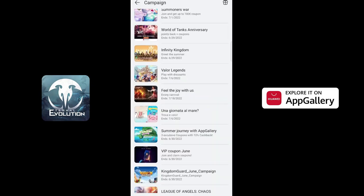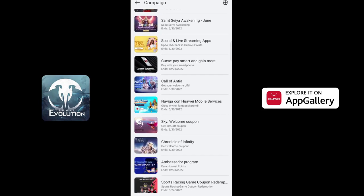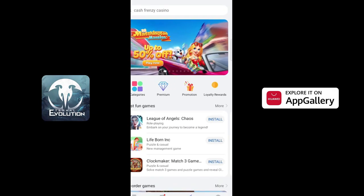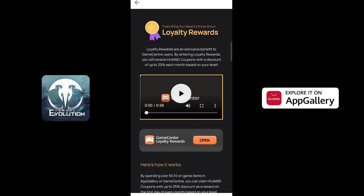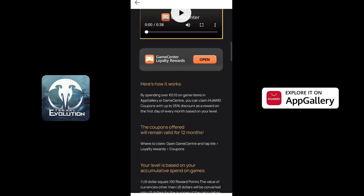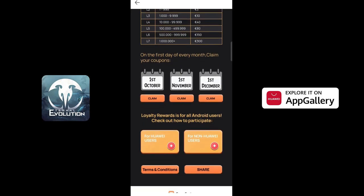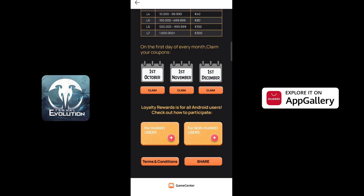Now navigate to the game icon at the bottom of your screen and tap the gift icon to see lots of game promotions. Not just that — if you tap the middle icon, you can see amazing loyalty rewards offered by Huawei AppGallery. Download the Huawei AppGallery now and get some amazing offers and rewards. I put the download link together with the Discord link in the description.